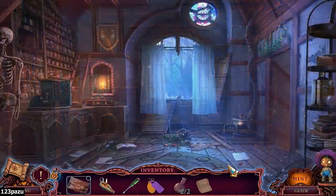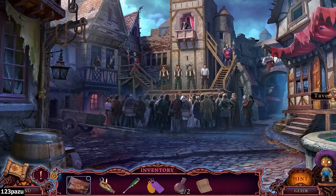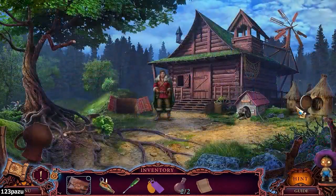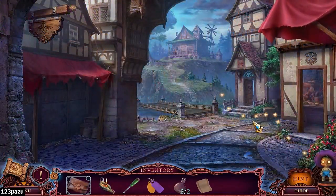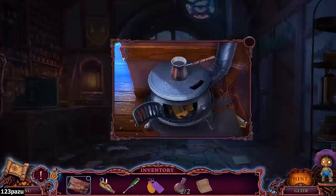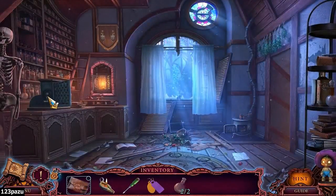I need to go find a tap. That was a faucet handle near the beginning, right? What happened to the faucet handle? Maybe that was another game. I don't see one here. Put in two parts of violet and three parts of orange - I don't have those chemicals yet.